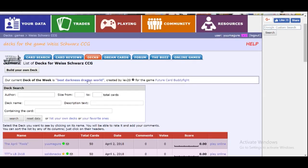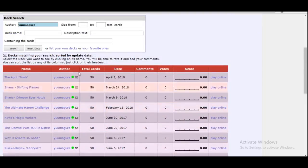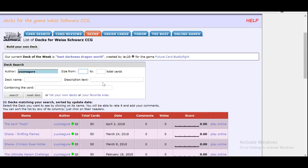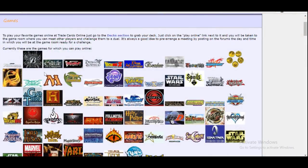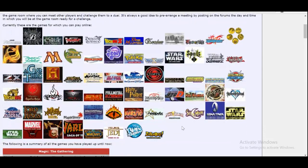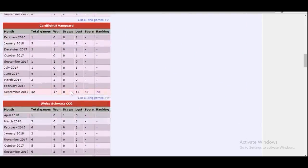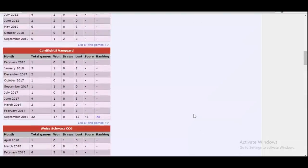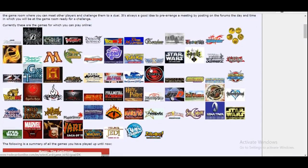Now that you know the basics of playing, let me teach you how to get back to your own deck. If you build a couple of decks or it's been a while, you'll want to go here to List Your Own Decks and this will bring up a list of all of the decks that you personally have made. You can also search for somebody specific — for example you can search for Yumagure to find my decks. You can also search by size, the description of the deck, or containing a specific card. Moving away from decks, we'll go to Online Games next — this will be an exact list of all of the games that are currently available on the site, with rankings for people interested in playing online.